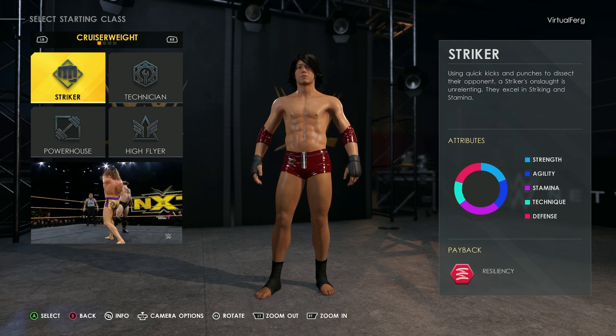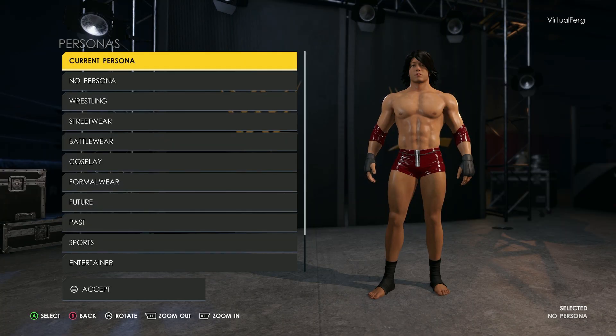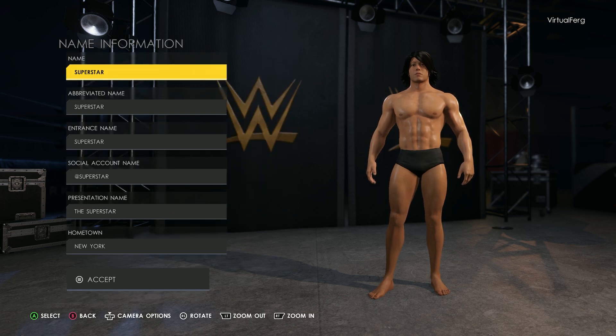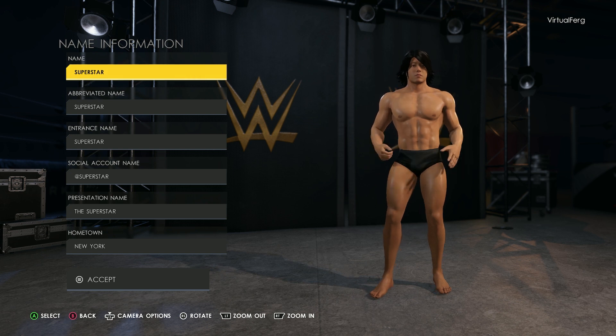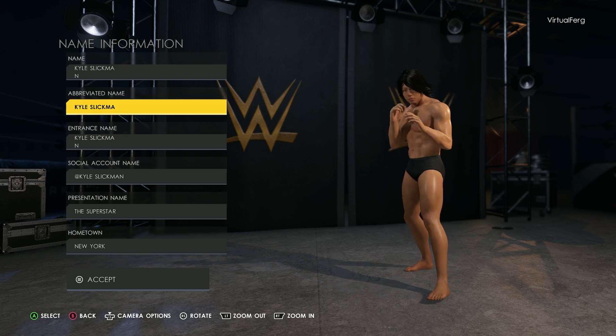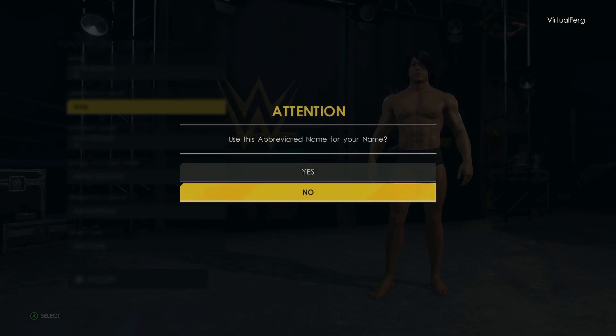Moving on with the creation, it seems like Stryker is the only option here and then light heavyweight for the weight class. I've only created a few wrestlers before but I've always thought that no persona helps the most, especially when we're creating someone as basic as Kyle Slickman. Obviously I'm going to fill in the name information as Kyle Slickman, so I'm just going to skip to that part so you don't have to watch me typing in his name a hundred times. I've just typed it in and the abbreviated name is actually too long so I'm just going to go ahead and delete Slickman from it so it's just Kyle.